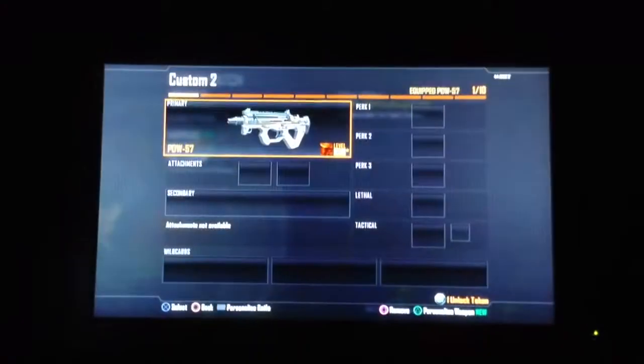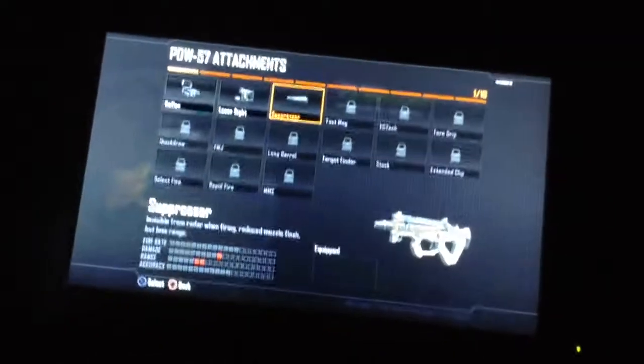Alright, let me put Bacon up here. We're going to be using the Suppressor for the first attachment. This is really important for Search and Destroy because you need to not be seen on the map so people won't know where you are and you won't die quickly. It also means less noise for the shot, less noise for the gun, and reduced muzzle flash.